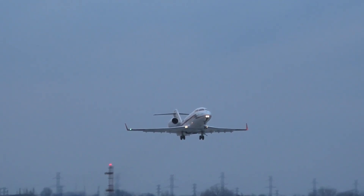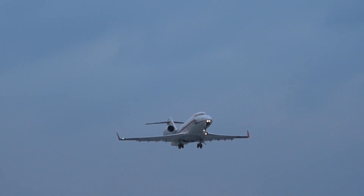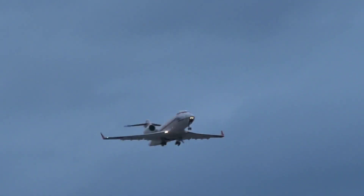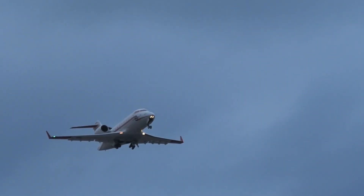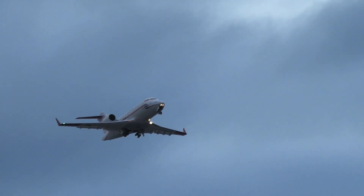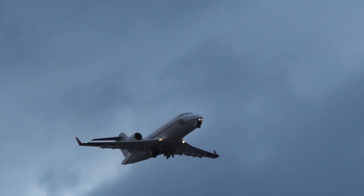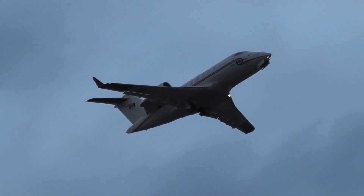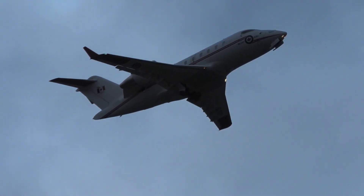Camp Force ready departure. Runway 25, departure instructions: turn left direct HOW, maintain 3,000. Alright, line up runway 25, and on departure left turn, direct HOW, maintain 3,000. Camp Force 1.